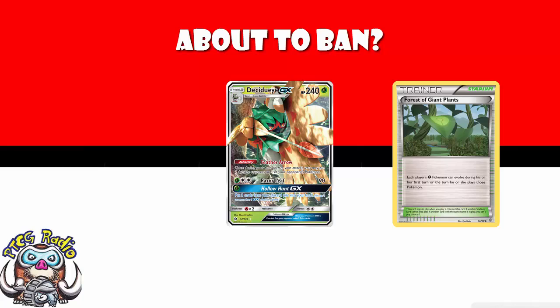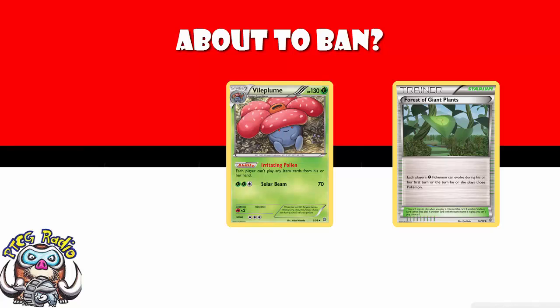Decidueye can do up to 80 damage on turn one just by evolving up using Forest of Giant Plants. It allows you to win on the first turn of the game without your opponent playing a card. Vileplume is a Grass Pokemon that you can evolve straight away using Forest of Giant Plants, so your opponent never has access to item cards, because Vileplume blocks both players from playing items.